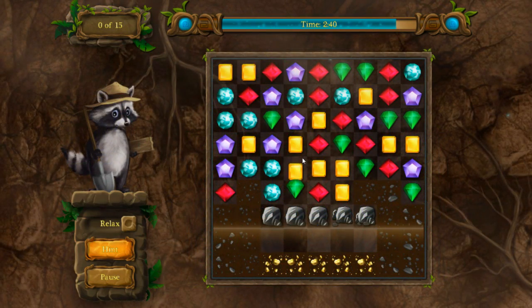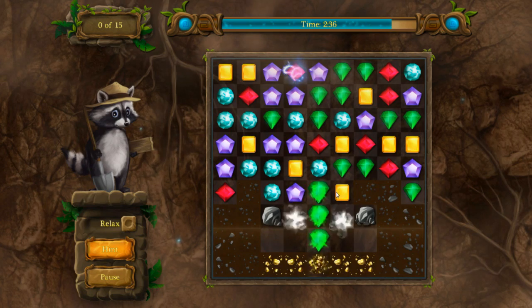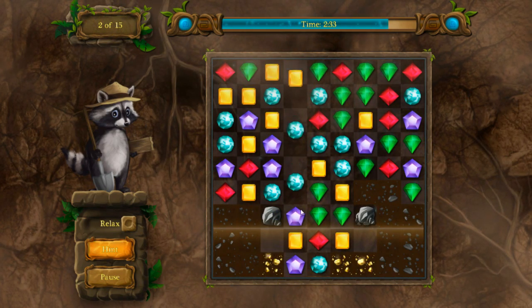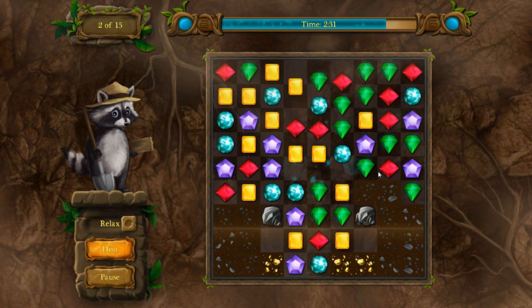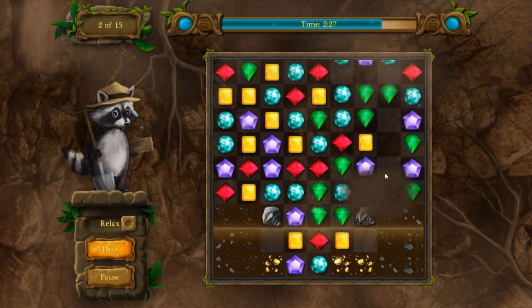Then there's the digging-for-gold type where you have a whole bunch of dirt and rocks at the bottom of the play field. Every time you match up pairs near the dirt piles they get destroyed, and you can clearly see which ones have gold hidden within them. You need to uncover a certain number of gold pieces in order to win.